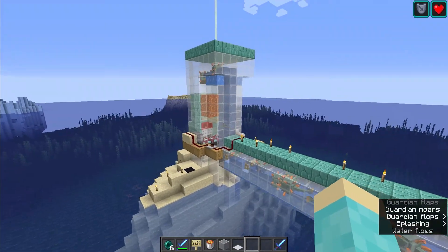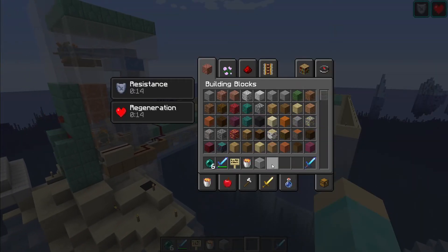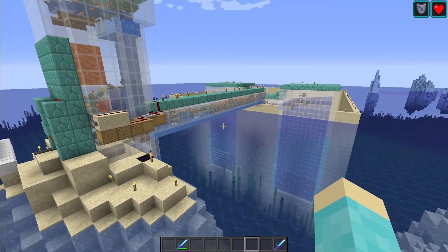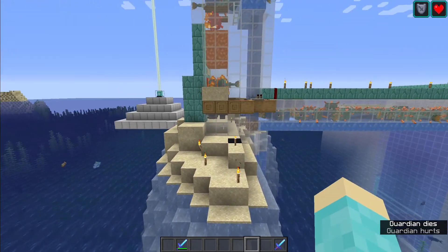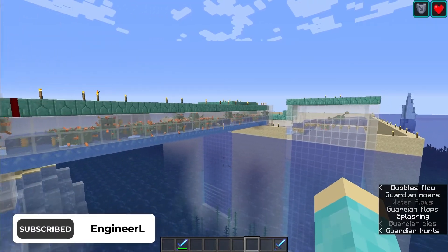Unfortunately, I don't have episodes 1, 2, and 3 available, but I do have episode 4. In episode 4, we took a look at Guardian Farms. This right here is a farm that I built in the Acura MC server. It was efficient, but it really wasn't at the same time — it wasn't very efficient.